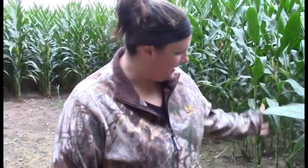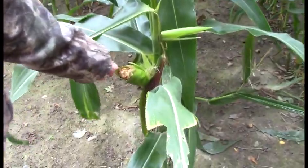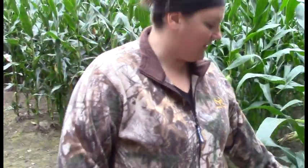We're out here at the critter corner set that Mike was just talking about in his last video. We noticed some things — I'm going to show you the difference between deer and raccoon damage. Deer will come up and eat right off the cob, just taking a big chunk out of it. Whereas raccoons — this is what raccoons do.